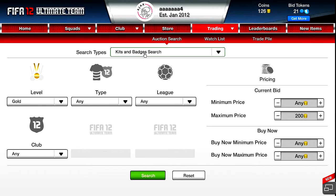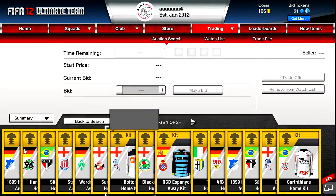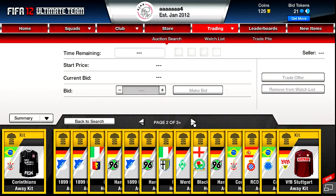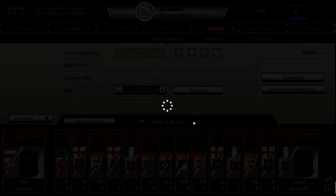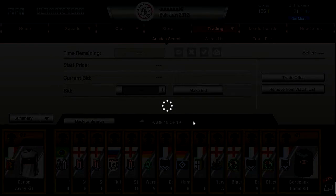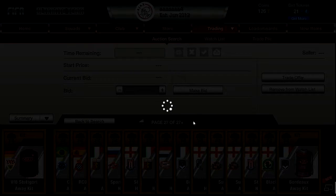I go to gold kits and badges right here — this is on the website. Gold type kit, then I go to current bid, maximum price 200 coins, and I search that. What I do instead of looking through each one individually, I just kind of click through, and whenever I see a disturbance — like a shiny card — the shiny one is the rare one. Whenever I see a shiny one, I click on it and bid 200, because you don't want someone to take it if you go 150.